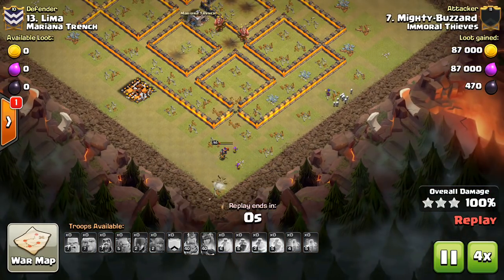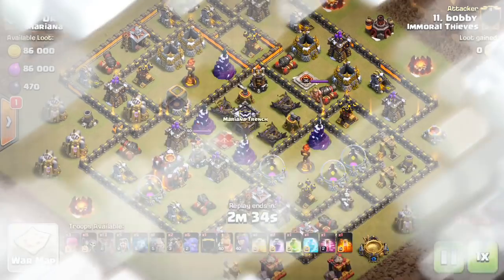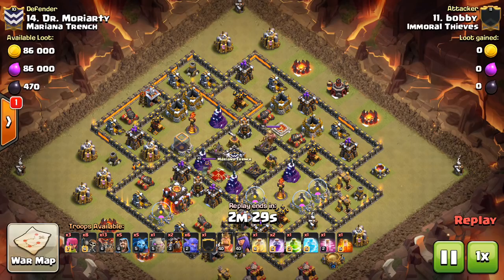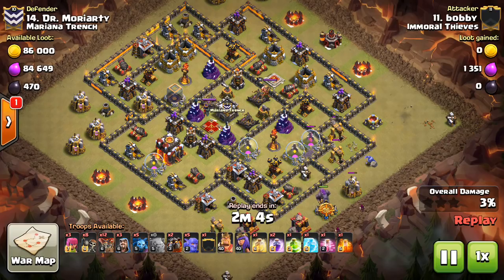Let's take a look at one more Town Hall 10, then we'll take a look at a couple Town Hall 9 attacks. Number 14 here — this is Bobby, and probably more of a traditional type of attack. We see these bases, and these bases with nice little air defenses in the positions where you want them are becoming more and more rare. We either see bases like the one I showed a few days ago with the air defenses on one side — the no-fly zone design — or we see the air defenses on the outside of the base, still in four corners, but right on the outside there to prevent the lava hound from getting deep into the base and tanking.